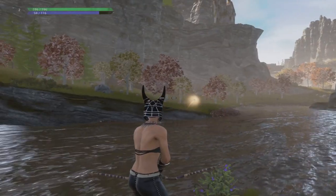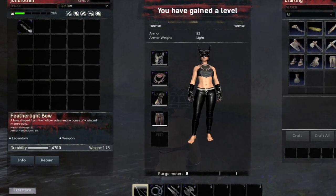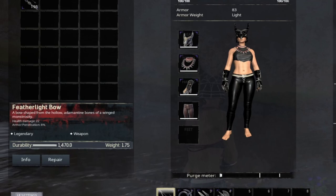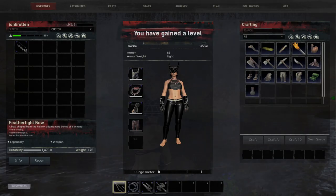Now let's take a look at the Jill armory weapons. First up we have the feather light bow. This bow is a craftable legendary weapon with a durability of 1470, a health damage of 22, and an armor penetration of 8 percent.